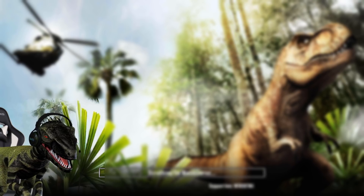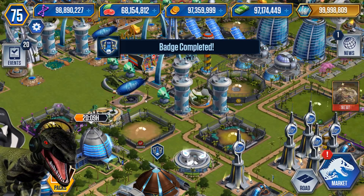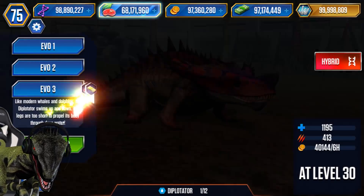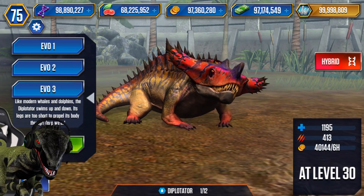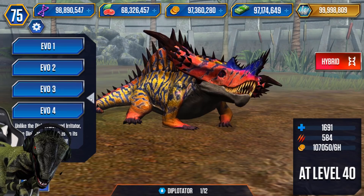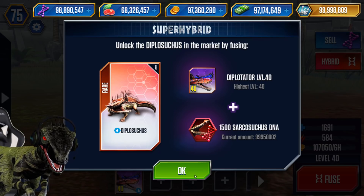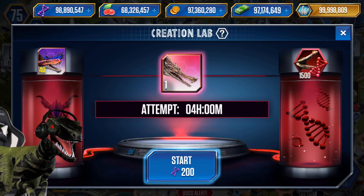Why does that always happen? Like I'm just normally reviewing the stuff — this game is so broken nowadays, it's just something to laugh at after 300 episodes and still not fixed. Anyway, the Diplotator has a spike on his head. Amazing — here's the hybrid card, and the card looks awesome by the way. Let's fuse it because that's what we're here to do!